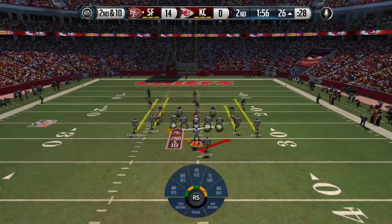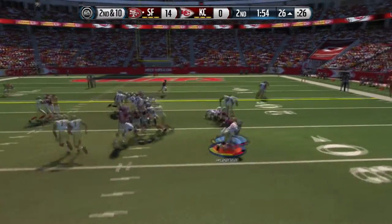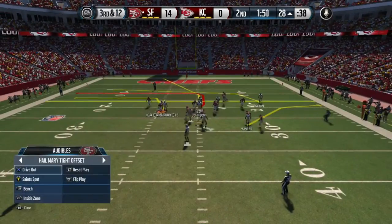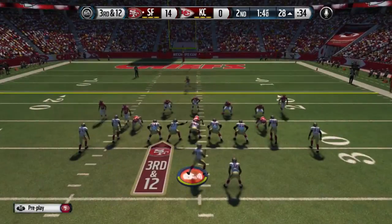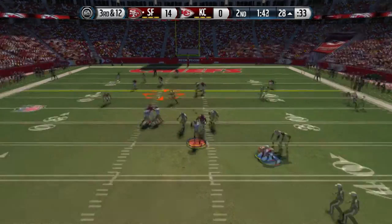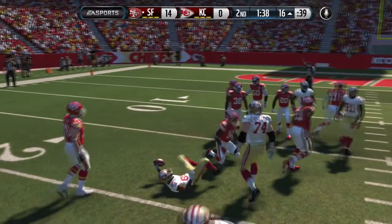I just run it out with the quarterback and take my yards — got a first down. He got me at the edge though; I thought I was gonna get around him but didn't. Coming out again in Drive Out. This time I'm going to slant-in the outside wide receiver on square — sorry, I'm used to PS4. We get a nice gain.